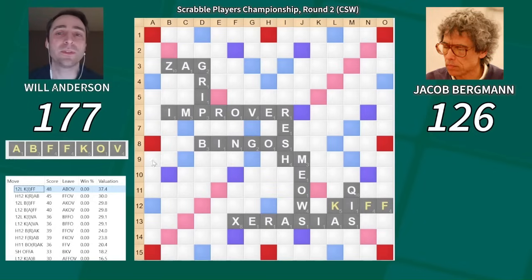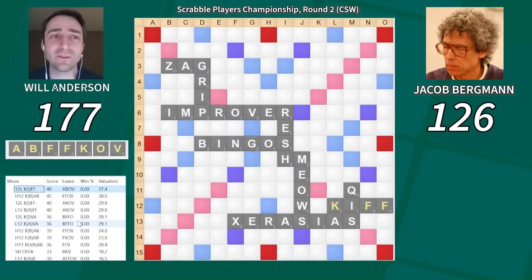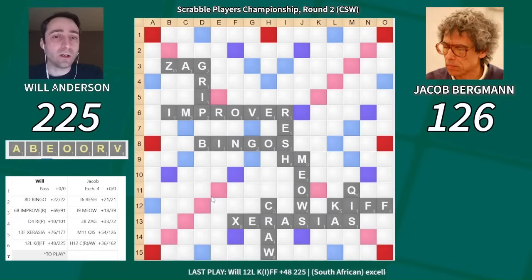Now here's my next rack. I played Kif, which leaves this triple open. I was considering Crab in that spot for 45, but FFOV is nothing to write home about. Certainly ABOV at least offers more flexibility — the A really helps that leave a lot. Kif also gets three more points. I think this is pretty uncontroversial.